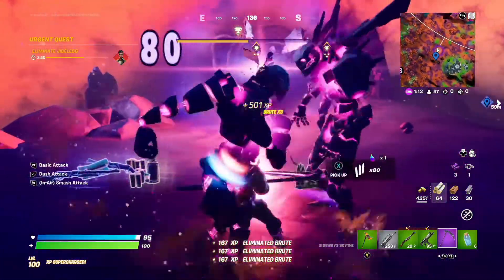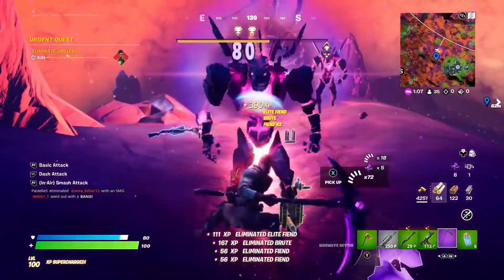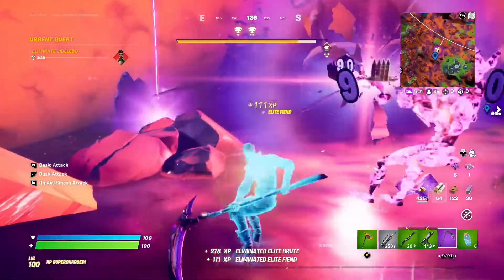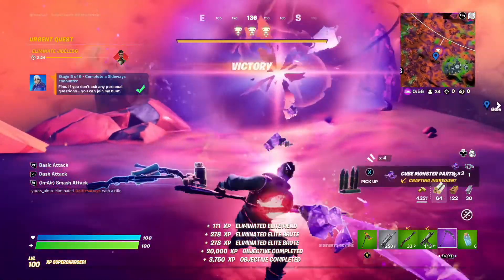We've already done the first wave and we're about to complete the second wave now. There we go — second wave completed, I need to complete one more wave in order to get victory. They're all running towards me so it's made my job a lot easier, and I'm just waving my sideways scythe around. There we go, victory!